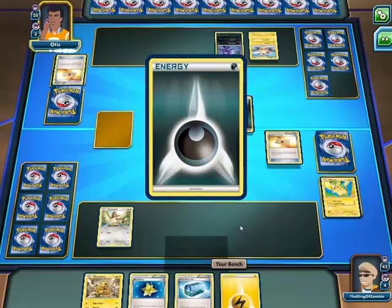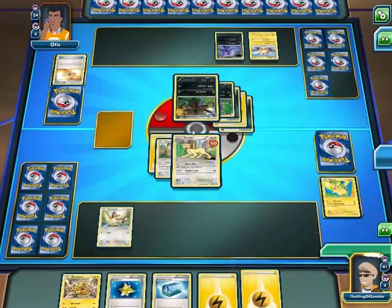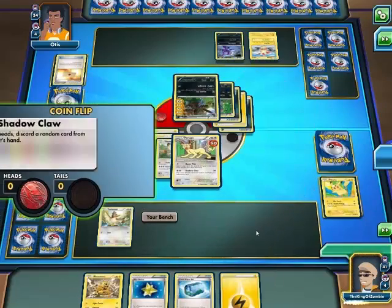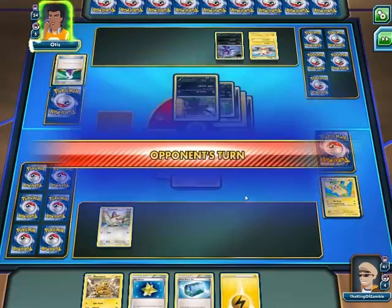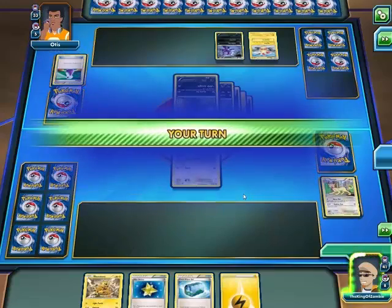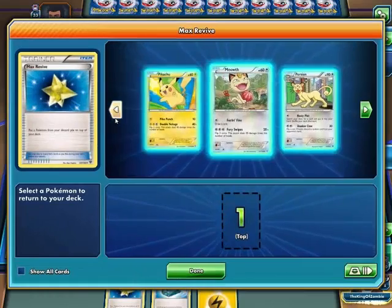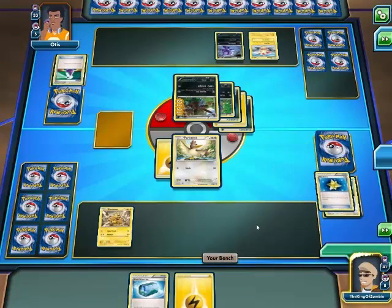I'm bringing in Electrobuzz — it might be my only chance. Oh, it only does 50. I thought it was 60. The next one does 60. A potion — that's good. Bring back Pikachu for later.